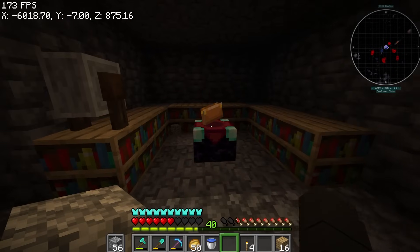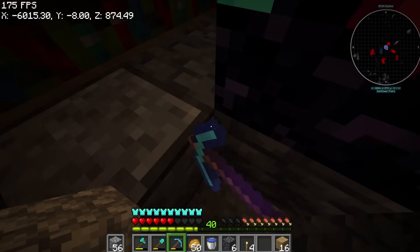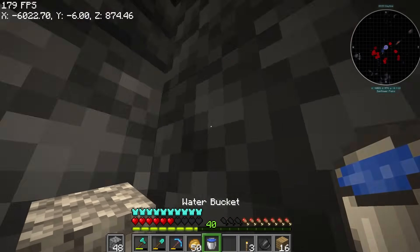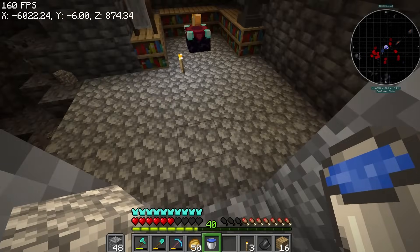I'll just craft more bookshelves. You get the look of our enchanting room - I'll just change the flooring to cobblestone to make it look nicer. It's not fully done yet but you get the idea. Let's go back and get our materials we left to build the water elevator, and we can also decorate.